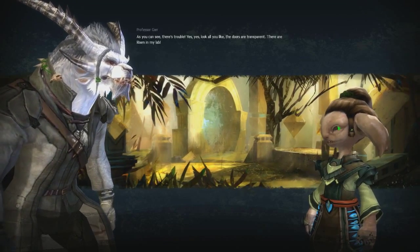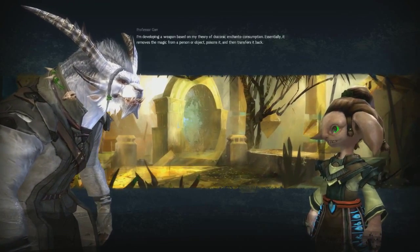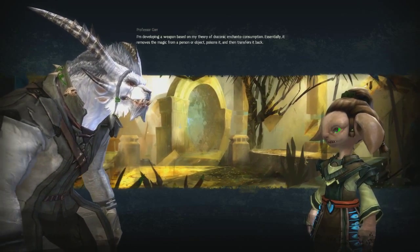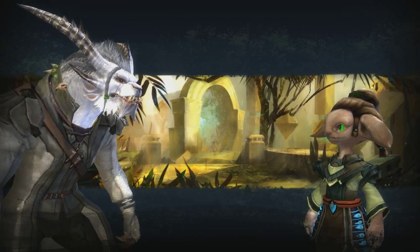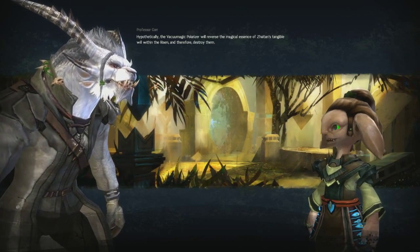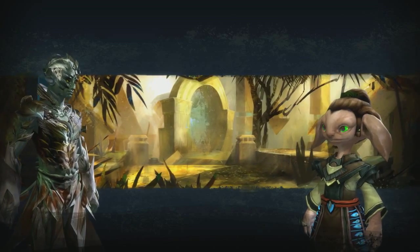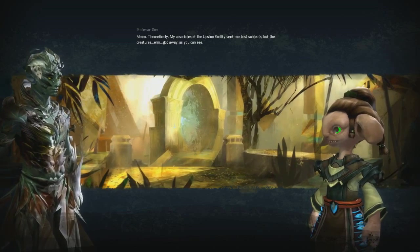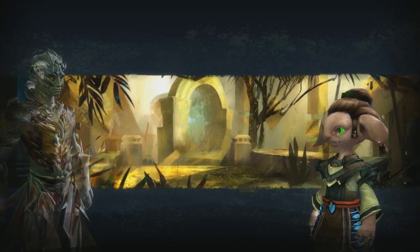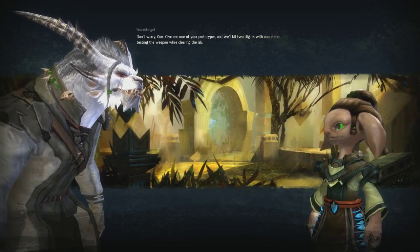As you can see, there's trouble. Yes, look all you like. The doors are transparent. There are Risen in my lab. I'm developing a weapon based on my theory of Draconic Enchanto Consumption. Essentially, it removes the magic from a person or object, poisons it, and then transfers it back. Hypothetically, the Vacuum Magic Polarizer will reverse the magical essence of Zaytan's tangible will within the Risen, and therefore destroy them. A cunning idea. Does the weapon work? Theoretically.